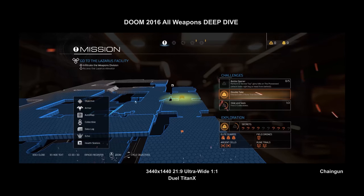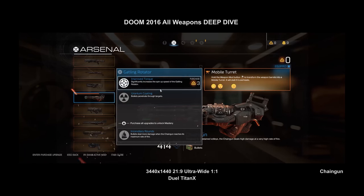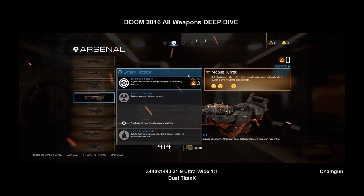Moving on to the chaingun — a Doom classic, present in the original 90s Doom, which I played because my first game system was Pong on a black-and-white TV in my garage. The chaingun has two mods: mobile turret and gatling rotor. It's actually the only weapon in the game I haven't fully leveled up — I probably never will — though eventually you can unlock incendiary rounds.